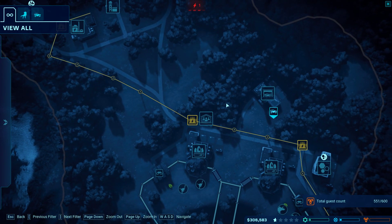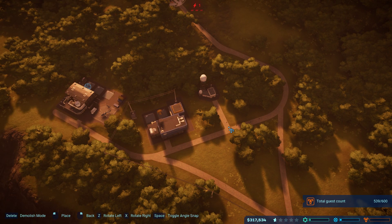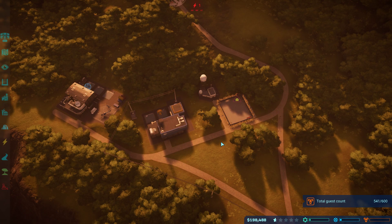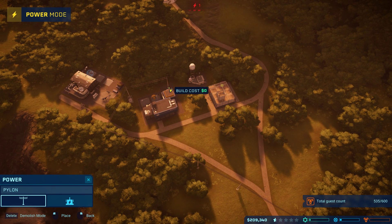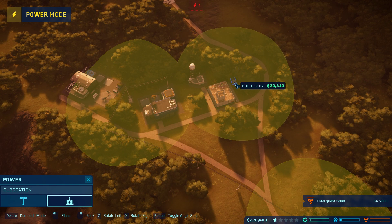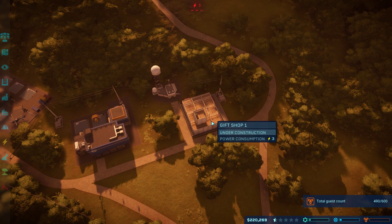Cool, so now we need to increase our guest count. We've got an emergency shelter, we've got a power station, so what we need to do is get a shop - get some guest services. Gift shop, yes please! And now it's got power for the gift shop.